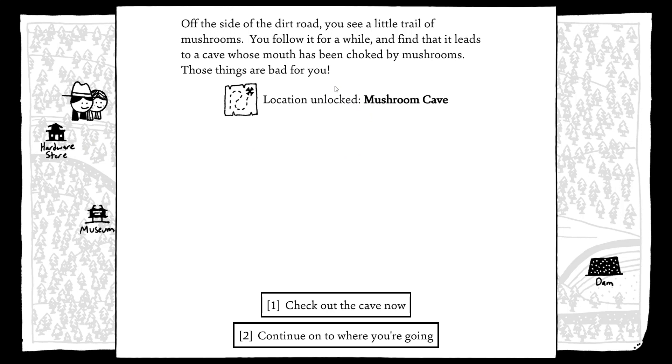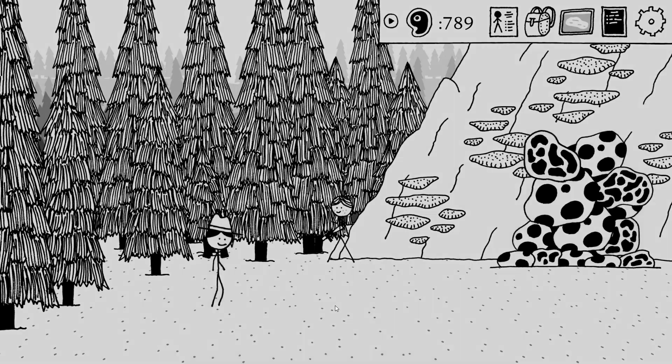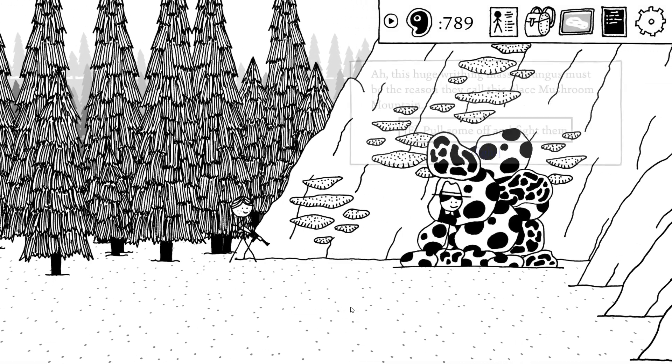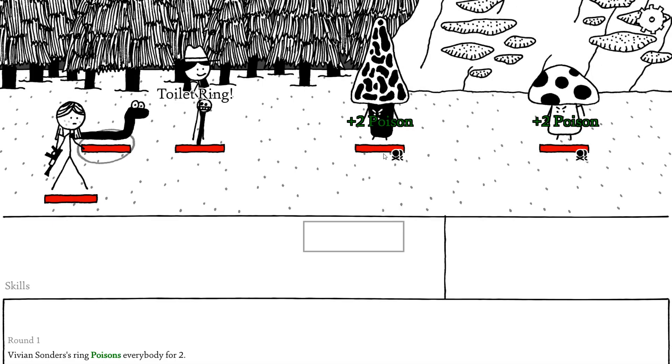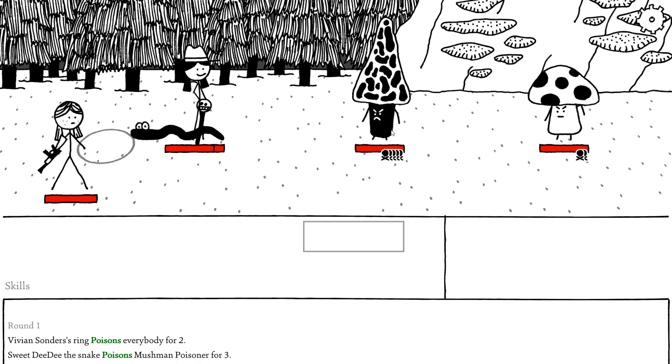Off the side of the dirt road you see a little trail of mushrooms. You follow it for a while and find it leads to a cave whose mouth has been choked by mushrooms — those things are bad for you. There's more here than I thought. Another grinding spot — good place to practice with my snake. This huge rising mass of fungus must be the reason they call this place Mushroom Mountain.